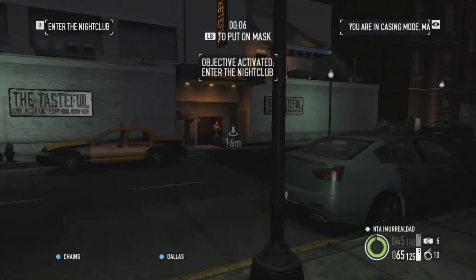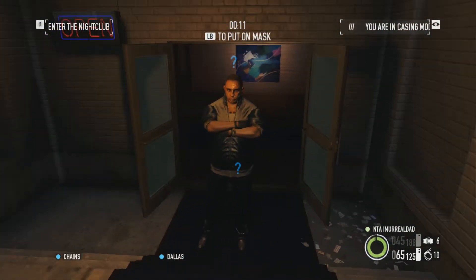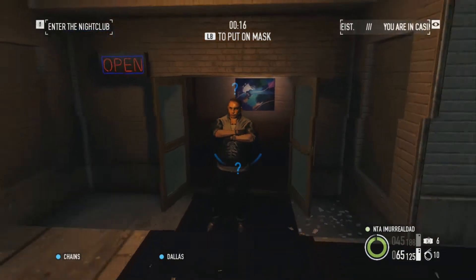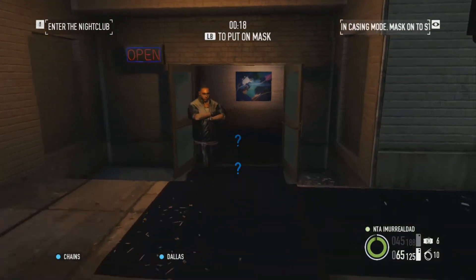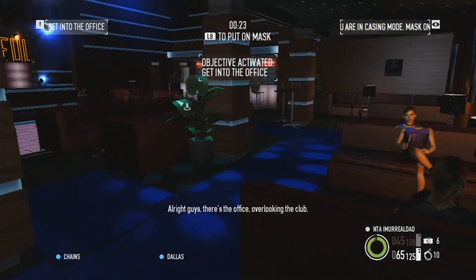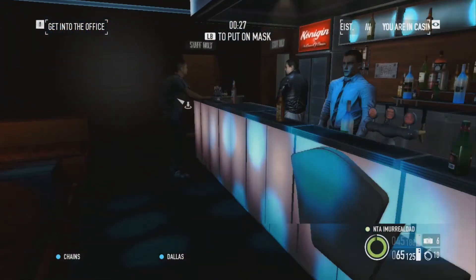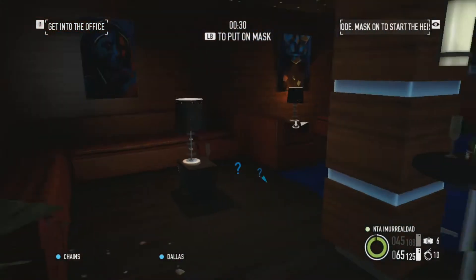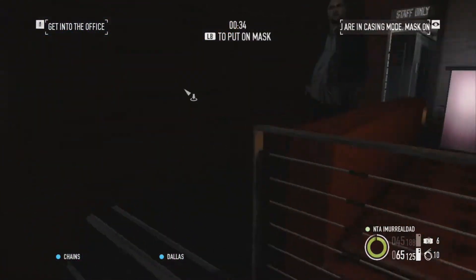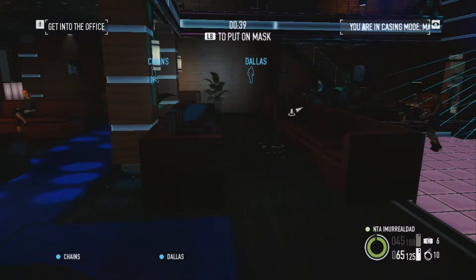Scope it out a little bit, try not to be too suspicious at first. You're going to wait for the guard to let you in. Try to be slow and methodical. Immediately want to hit the back of the club and try to avoid the guards as much as possible if you wish — this is me trying to be kind of stealthy about it.